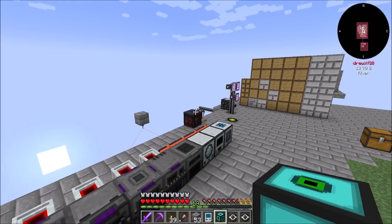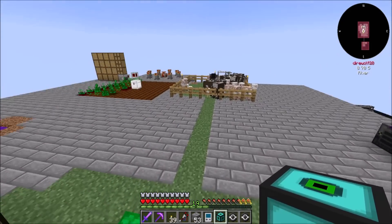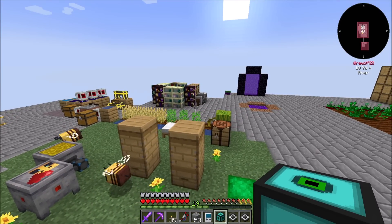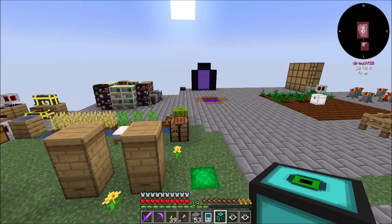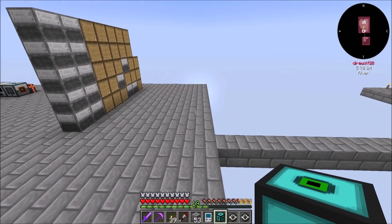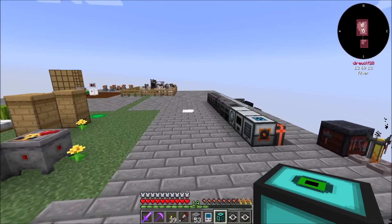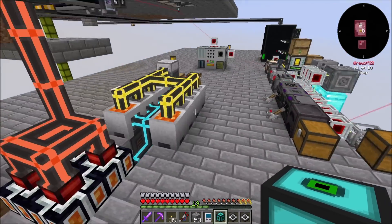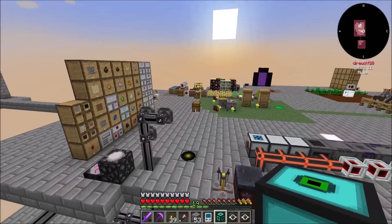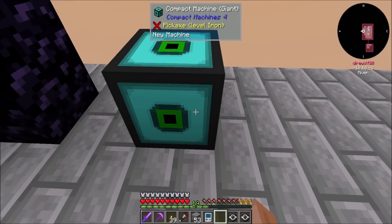Where should I set up? What I'm thinking is I want an area designated for all my compact machines — it'll be like a bunch of self-contained automations. That might be pretty cool. We might wind up moving a few things in there as well, just to keep the overworld nice and neat and tidy. I could throw it over here with the other dimensional stuff. Yeah, it could be neat.